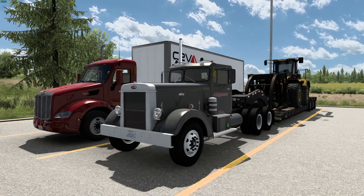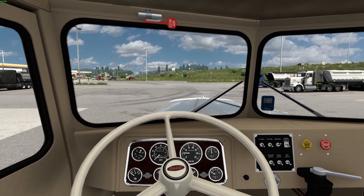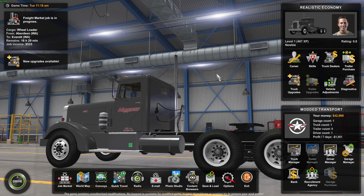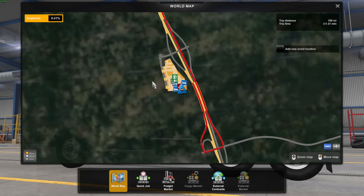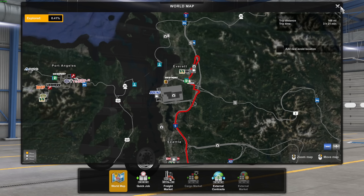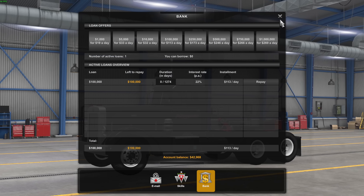We left you guys off having picked this load up, and now it is 11 o'clock in the morning. We did add two more mods to the profile — the Jazzy Cat traffic mod and the Classic Traffic mod, so we got some older school trucks and trailers. We're gonna head up on the 5 all the way to Everett to get this load off. It's a $533 load. We took out a $100,000 loan, which was a massive mistake, but we'll see how we can recover.